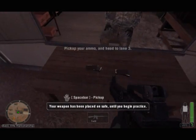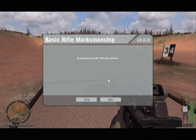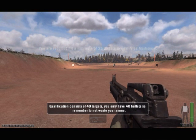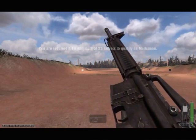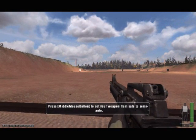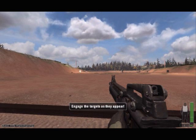Pick up your weapon and magazine. Lock and load one magazine of 20 rounds. Firers, assume the prone position. The firing line is ready. Firers, place your selector lever on semi-automatic. Firers, commence fire when your targets appear.